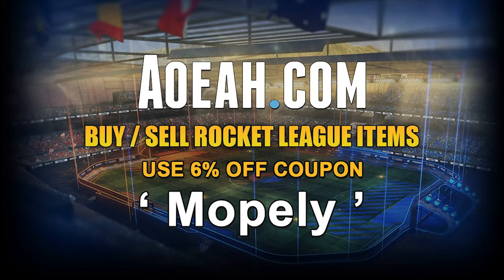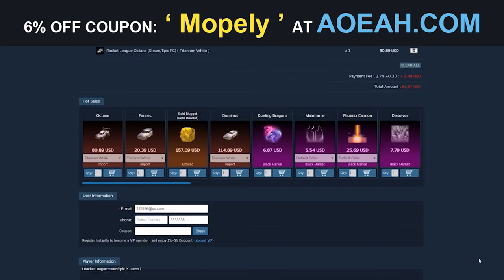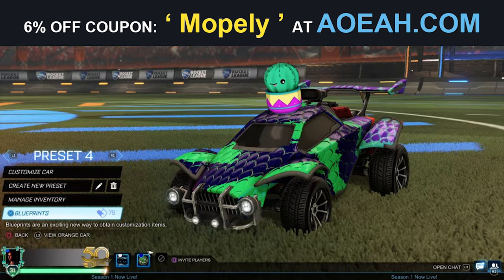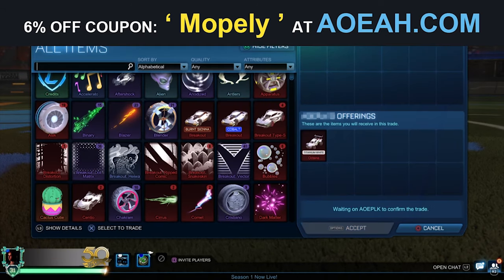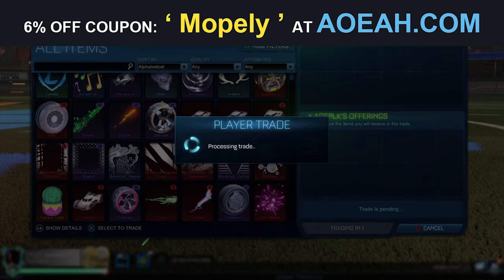This video is sponsored by aoeah.com. aoeah.com is a site where you guys can buy Rocket League items for super cheap with real life money. You can also get six percent off any purchase using my discount code 'mobily' at checkout. Check them out — link is at the top of the description.